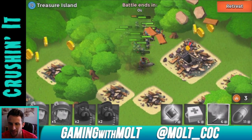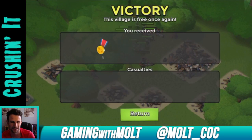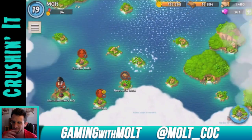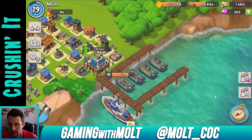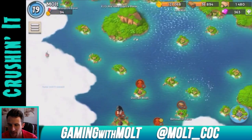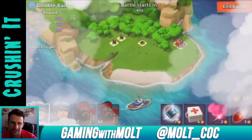After I destroyed the headquarters that mortar still killed some of my guys, so we lost four on that one. We can go back and train up again. There's a level 10 here — I think we can take it out with the troops we have left.